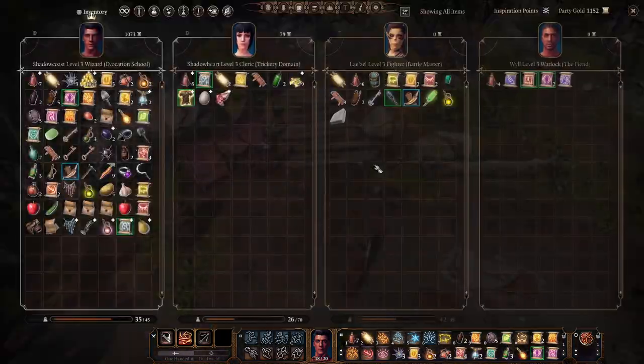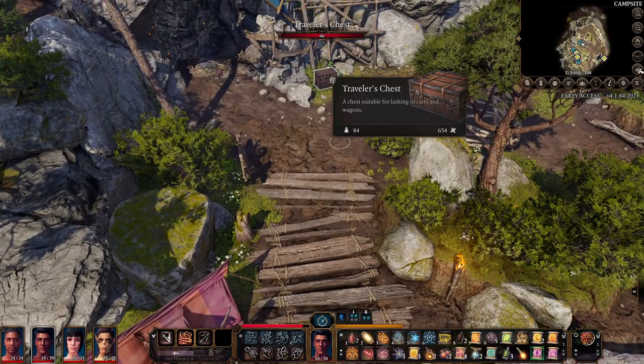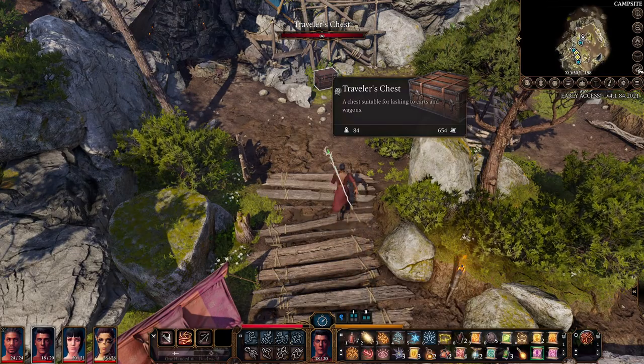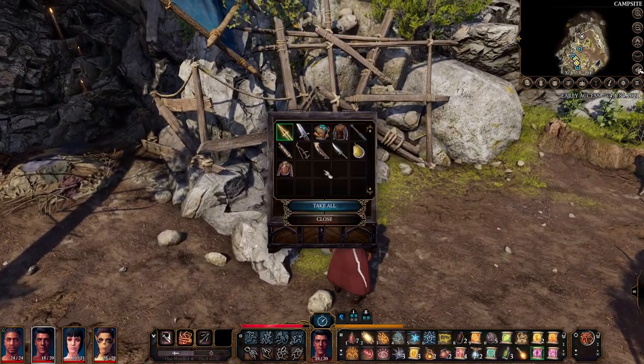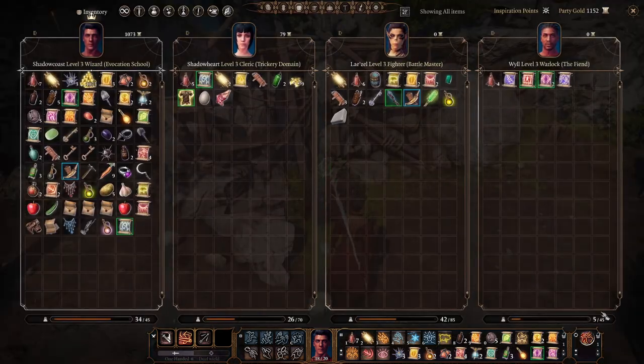Tip number four: if you click I and open your inventory, if you right-click on an item you can send it to camp. That item will appear in your traveler's chest in your camp, so you can send all your items to camp and then pick them up at a later date. This is especially helpful because we do have weight limits before you're encumbered.